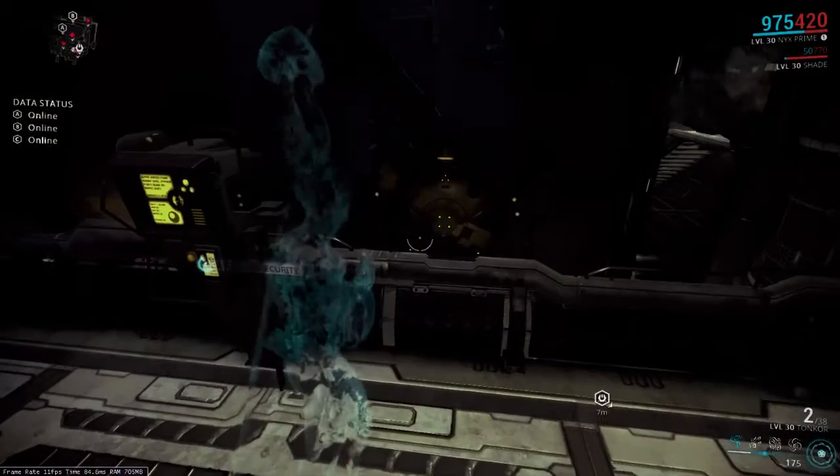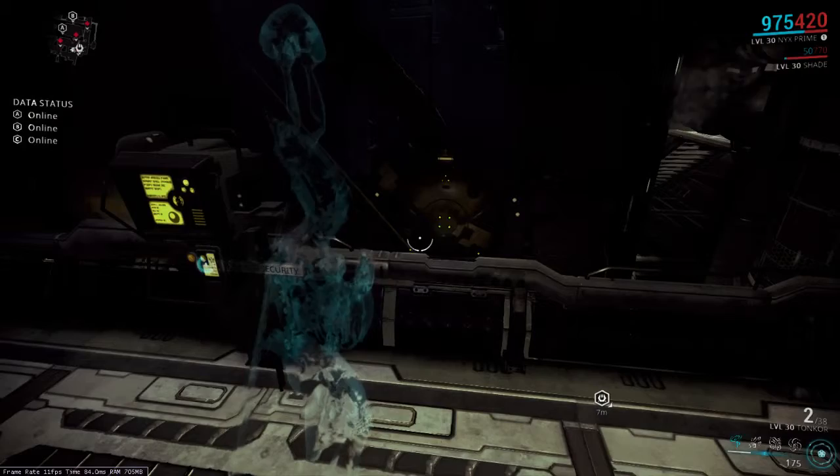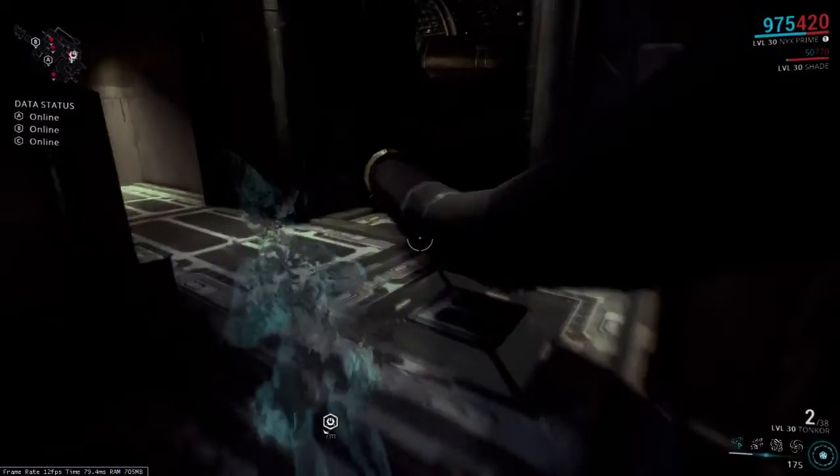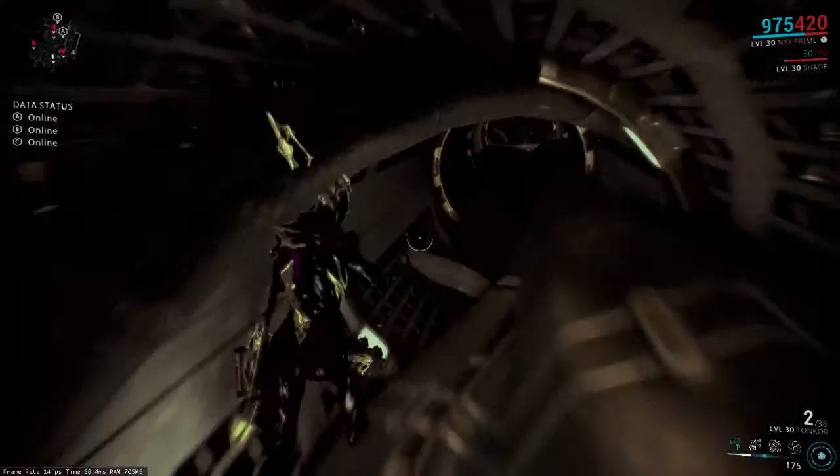You can just hop down in there and then take out the one guard in the room, and you're ready to go. Or you can do this the way I like to do it, which is to hop up around this way.